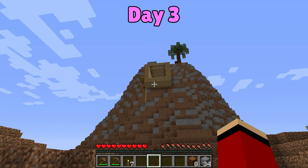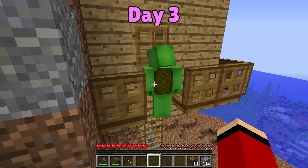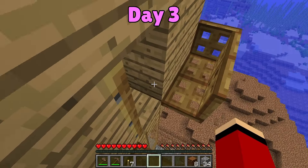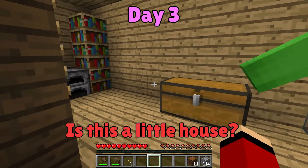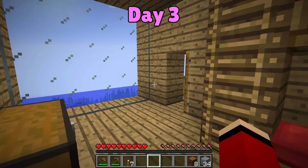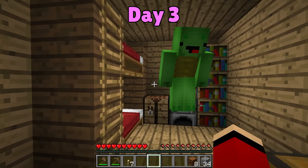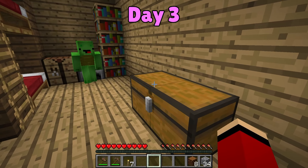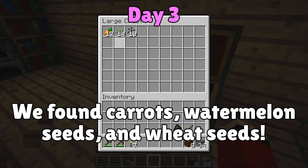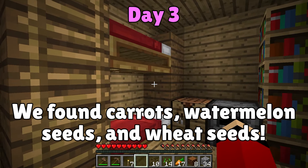Hey, I think there's a house on top of that cliff! Let's go! There's an entrance here. I'll open it. Come on! Whoa! Awesome! Is this a little house? Who built this place? I don't know. What a scenic view! There's beds here too, and a chest! What's inside? It's probably treasure. I'll open it up. We found some carrots and watermelon seeds. We can make our own farm now. Let's collect the beds and go.